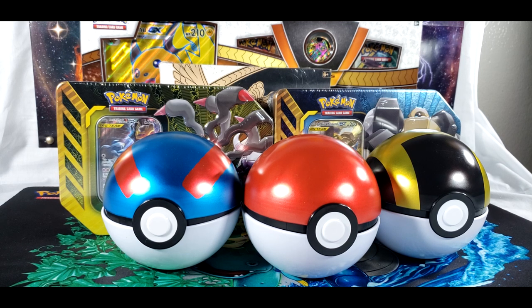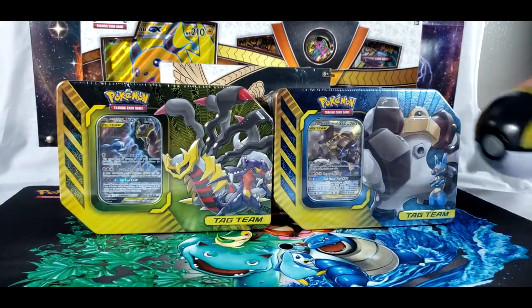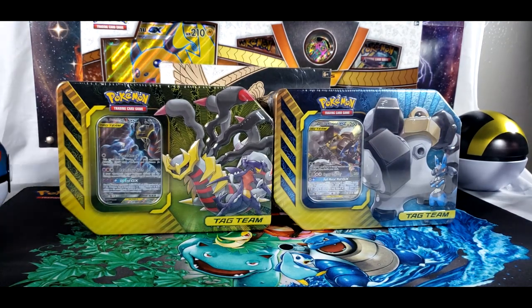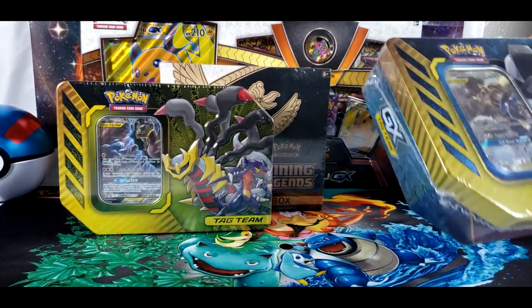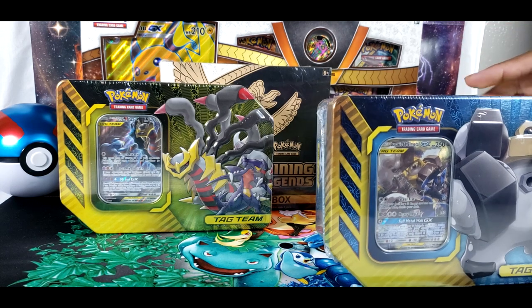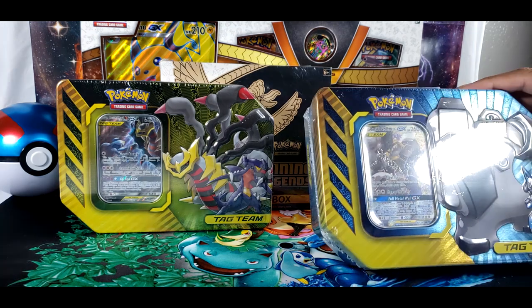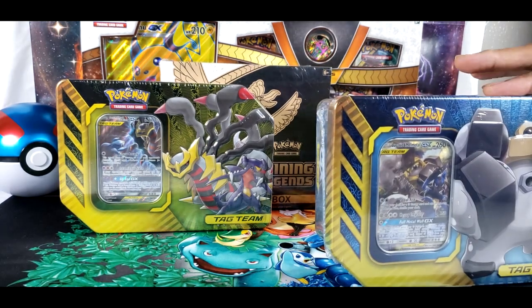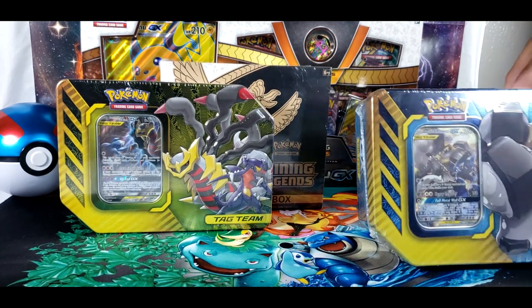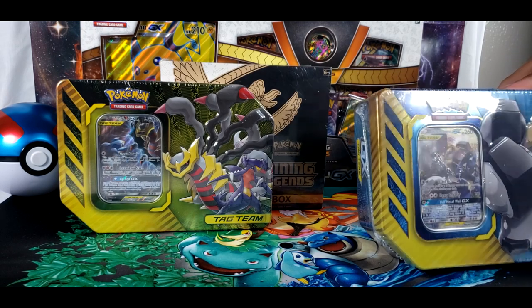So this time, as we hinted last time, we have some tins. Surprise! Mr. Unknown playing with the Great Ball. So we have two new tins right now — new-ish, new to us at least. We have two tag-team tins: Giratina and Garchomp, and Lucario and Melmetal. That's the new Pokemon Go one.